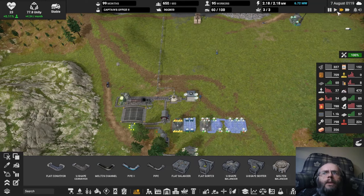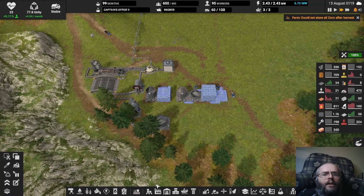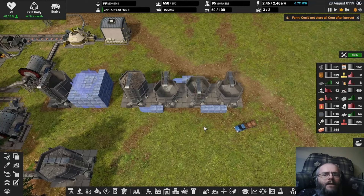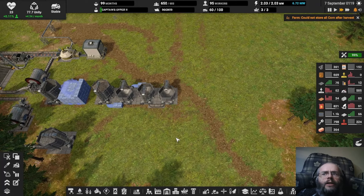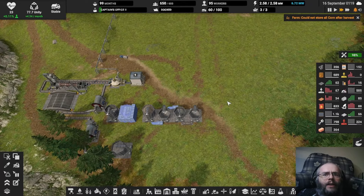Let's get the clock sped up a bit here and let them start building all this stuff. I just right-clicked to try to get rid of that menu, because I've been playing too much Surviving Mars. Anyway, with these up, that's easy storage for another 540 units of slag, which is very good. It will help keep the copper flowing, at least for a little while. I'm going to want to upgrade these, but for now, let's just get that going.